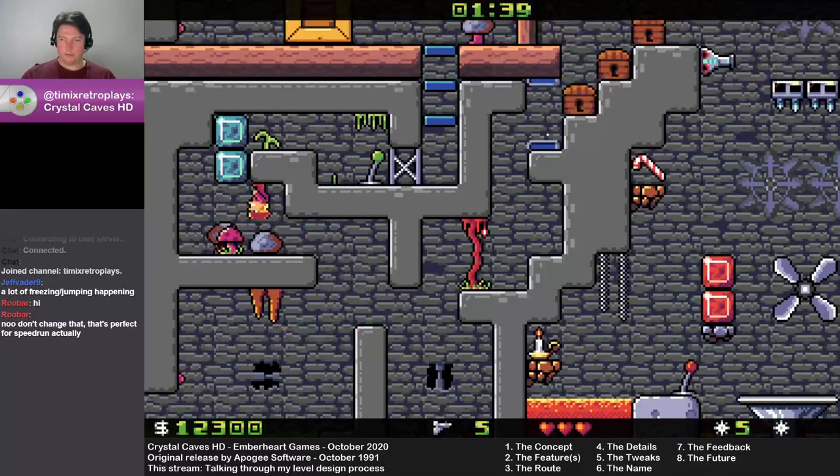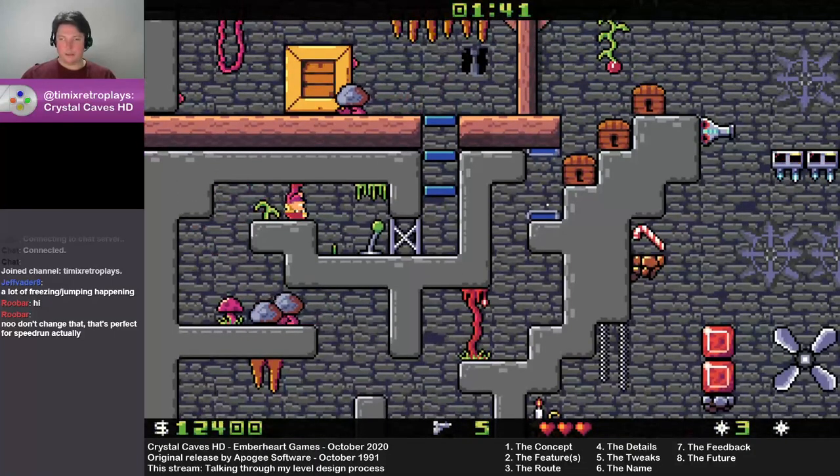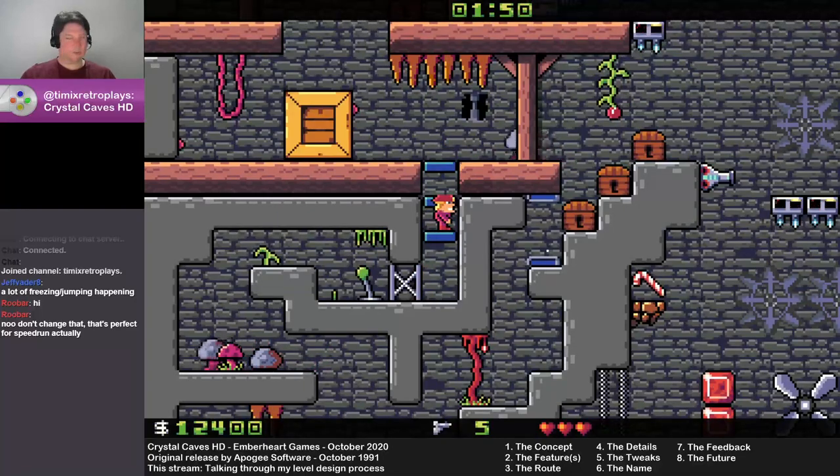Something you might notice with the gems in this level: every instance of the gems being around, they're in a little stack of like one and then two. That was a little thing I wanted to try as a theme in this level, and I think it worked pretty well.